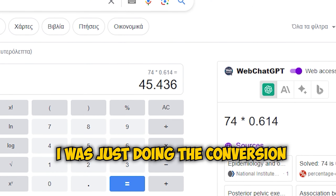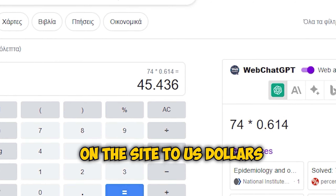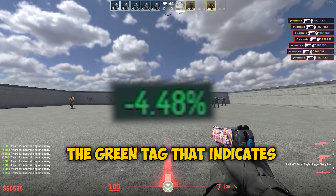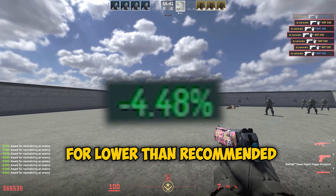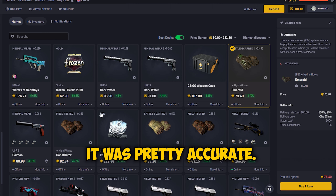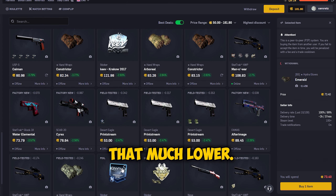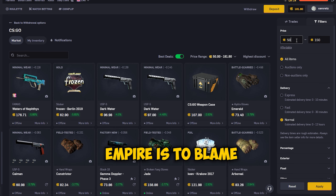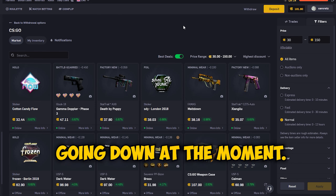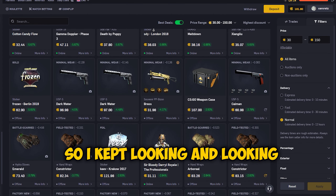I kept looking, doing the conversion from coins to US dollars and checking the buff price on every single item. The green tag that indicates an item is listed below recommended price was letting me down this time — last time it was pretty accurate, but this time items it flagged weren't actually that much lower than buff. I don't think CSGO Empire is to blame though, because CS2 market prices are just going down across the board continuously right now.